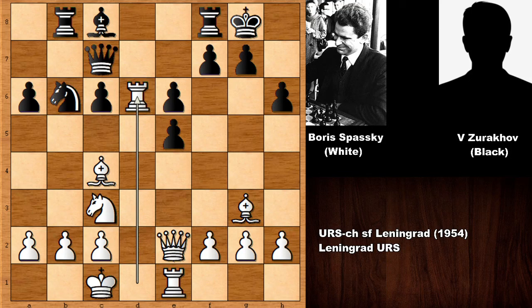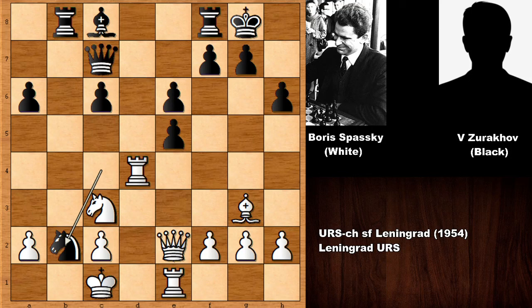Boris Spassky played an incredible move: rook takes on d6 - a slashing, dashing attack! If queen takes rook, then bishop takes on e5 - that's a nasty skewer. So queen takes on d6. You might ask what happens if knight takes on c4: white has the very strong queen takes knight, queen takes rook, bishop takes on e5 - also winning for white. The c-pawn and a-pawn are pawn islands, but white has the very strong rook to d4, the e-pawn is pinned, and after capturing the pawn, bishop takes on e5 - white is better.